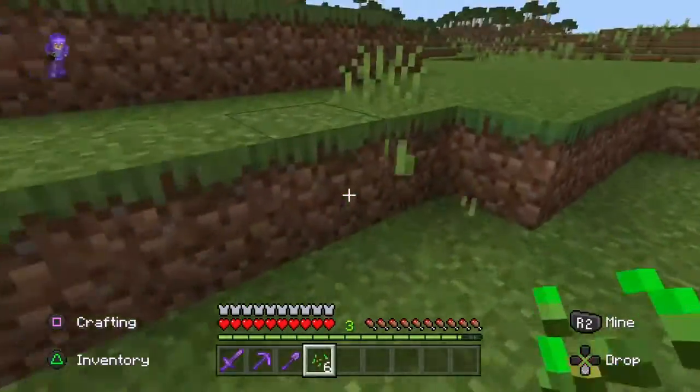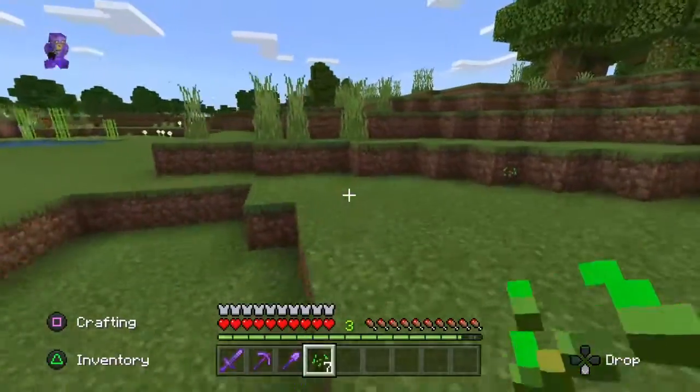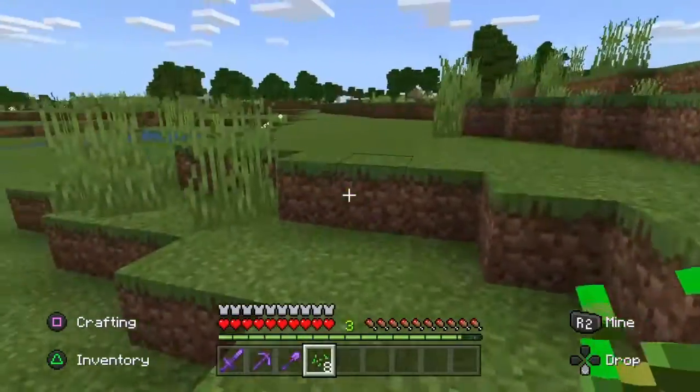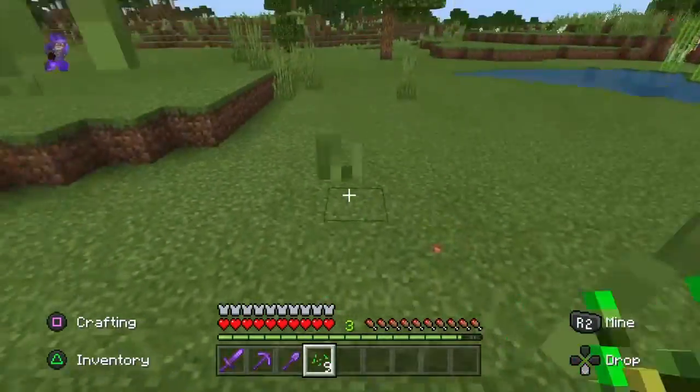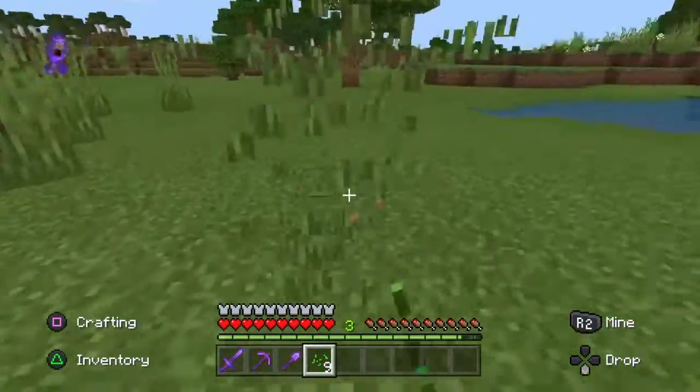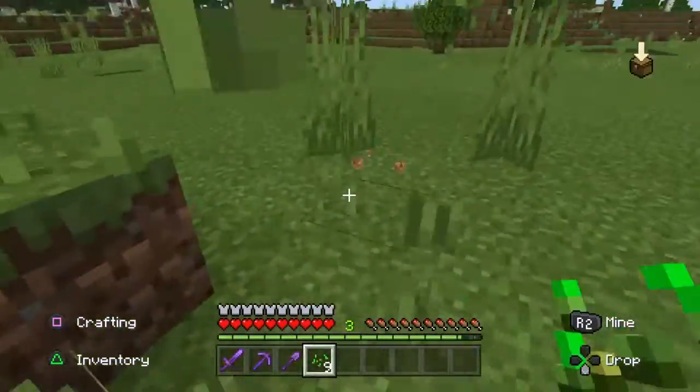You can also make bread out of the wheat. I like making my farm beds around ten pieces long and two pieces wide, so we'll just go around and keep punching grass until we've got about 20 seeds. This normally only takes a couple of minutes.